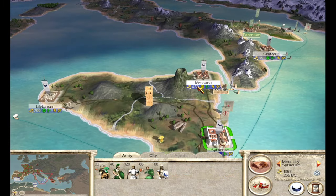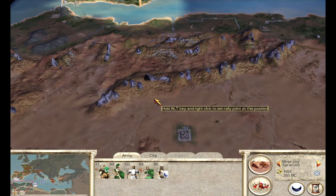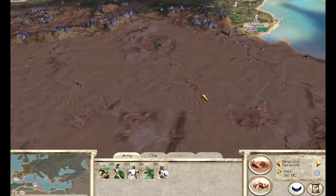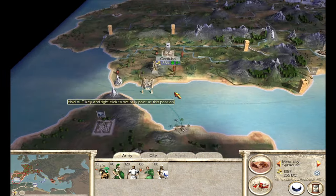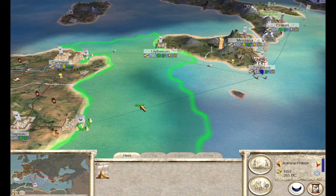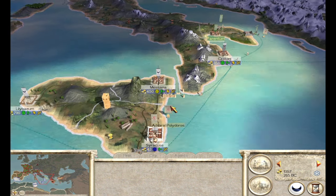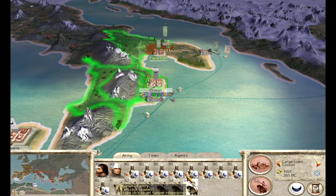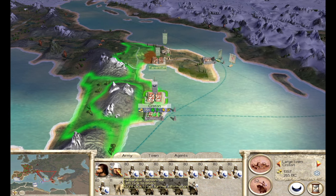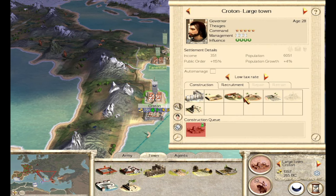I need to get some more troops back over to mainland Africa so I can start expanding. The issue with this North Africa region is that there are three cities here and actually a fourth city down here somewhere controlled by rebels. It just takes forever to move around, especially when there are no roads built. Once you move a force out, it's really hard to maneuver them back, especially if rebels pop up. It's such an annoying region, but we'll get there. I think maybe we leave Hasdrubal in Croton for the time being and take the army out.